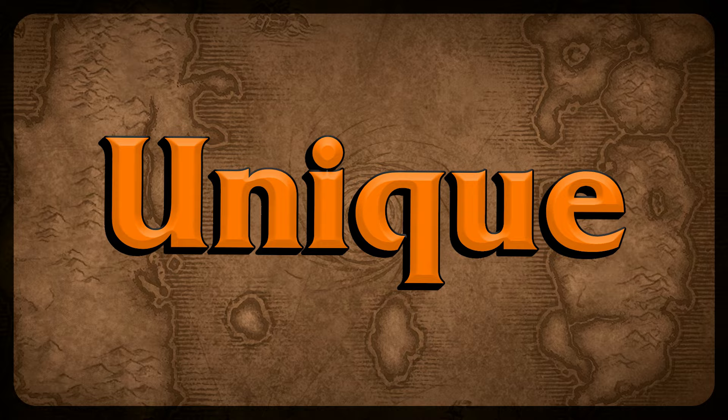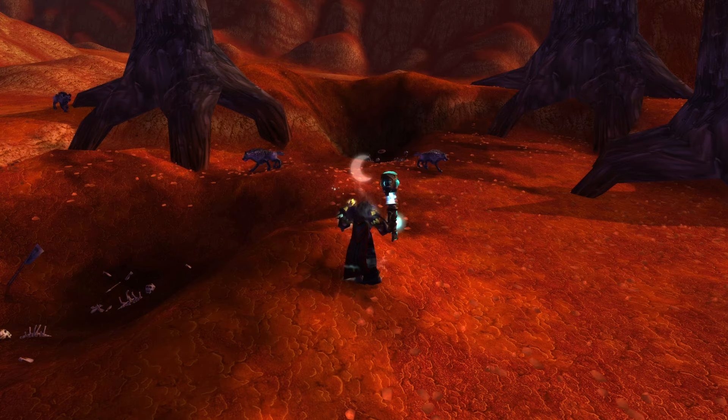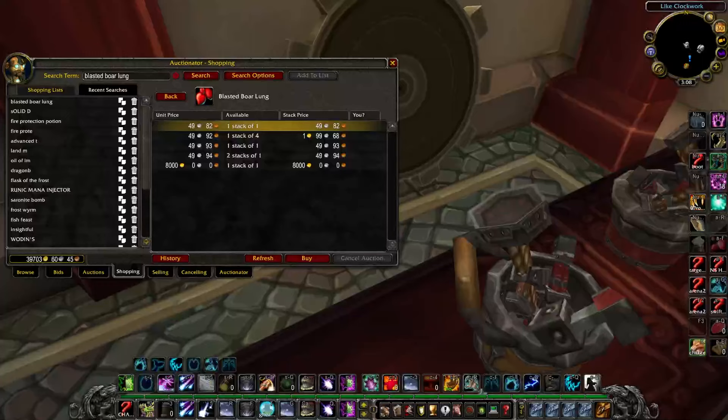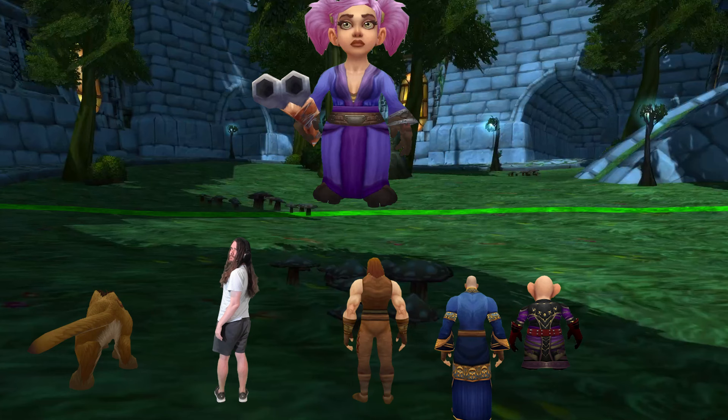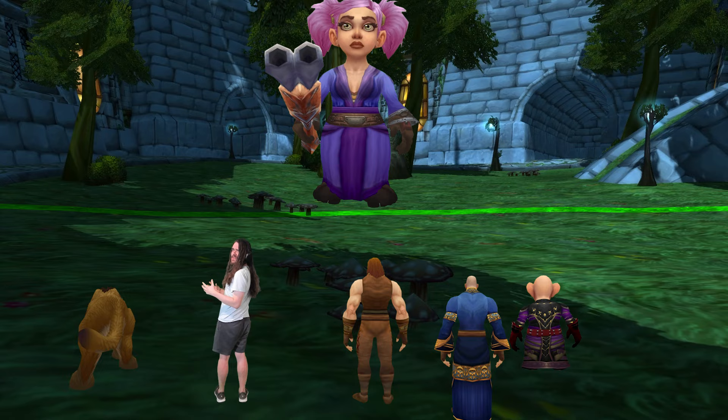The key to understanding these new consumables is that the rewards are unique in your inventory, but you can pop one with a one-hour cooldown and have a second in your inventory ready to go. The farming area for Blasted Lands buffs is extremely crowded, so start farming right now. Alternatively, just farm gold because all the quest items are tradable. Let's talk about the best consumables for every role, and then the brand new buffs you can't afford to miss.